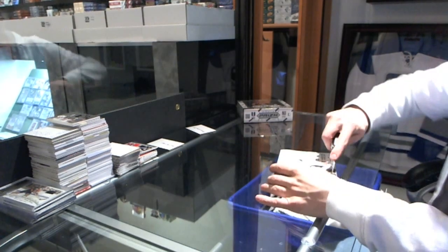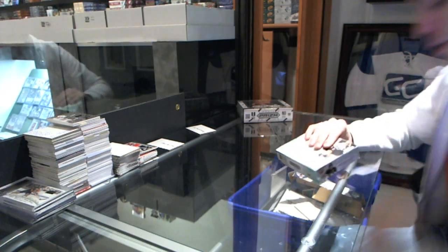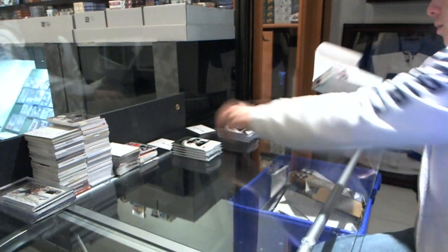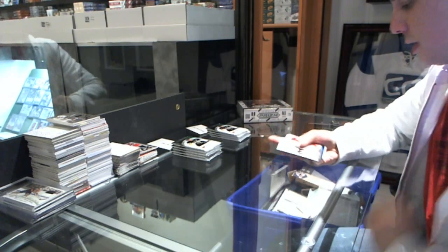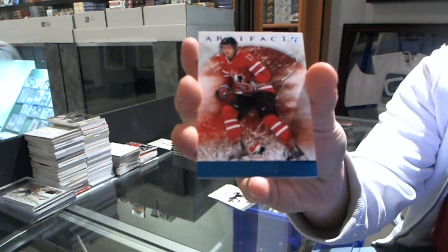All right, so here we go. Rocking out of box 12-13 Upper Deck Artifacts for Master Max and Sean Wood. Max getting the left side, Sean Wood getting the right, and we'll bust Sean Wood's half first, so good luck buddy. We start with a Team Canada blue parallel number to 85, Marcus Foligno.